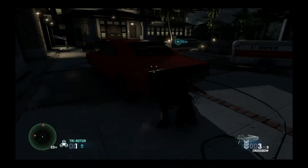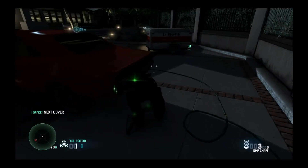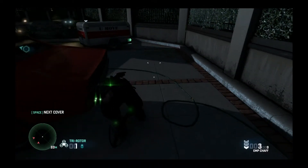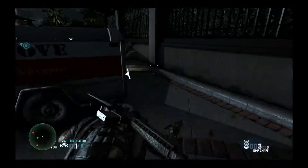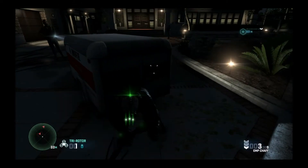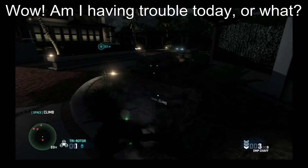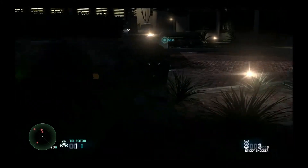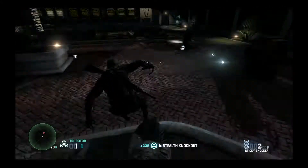Get out your crossbow, arm it with the sticky shockers, because there's an annoying dog all the way over there. What we've got to do is wait for him to go to the far corner, start heading out before we start following in. It looks like he's already gone now. If you jump straight behind the U-move van, the dog will actually sniff you and give away your position. And here comes the dog again.